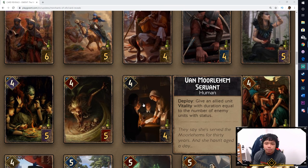Next we have the Van Morlehem Servant. On Deploy, give an allied unit Vitality with duration equal to the number of enemy units with status. Again we're going back to status-reliant cards for Nilfgaard, which makes sense because they do a lot of locking. It'll be pretty cool to see this card if your opponent has like six cards with status. It depends on whether it counts positive statuses as well as negative ones — you could potentially give a card up to nine Vitality or something. Statuses like Doom, Spy, Lock, etc. are often overlooked but they'll still count toward this ability, at least I hope so.